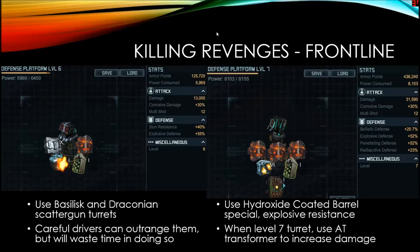You can outrange revenges if you drive carefully, but especially if they're already in your channel, they'll mostly be taking fire from executioners and other sources. These are the turrets in my base — I try to get these ones to level 7 before anything else. I'm not all the way there yet, but these are my priority. Getting them to level 7 and using the AT transformer greatly increases their damage.